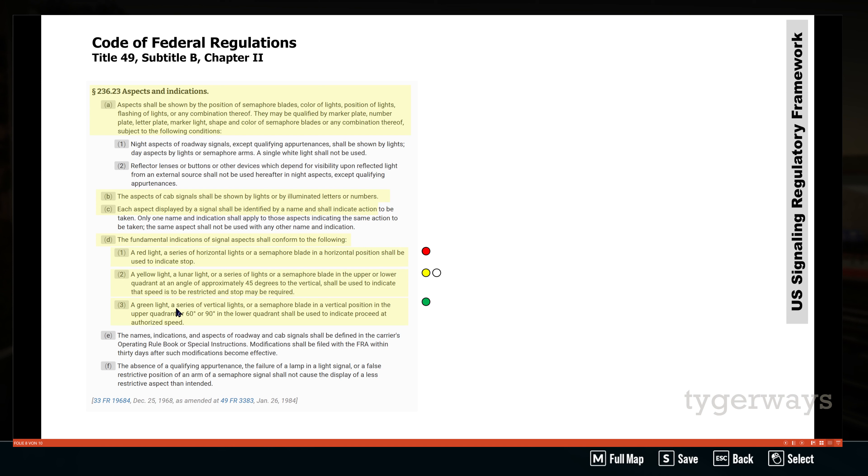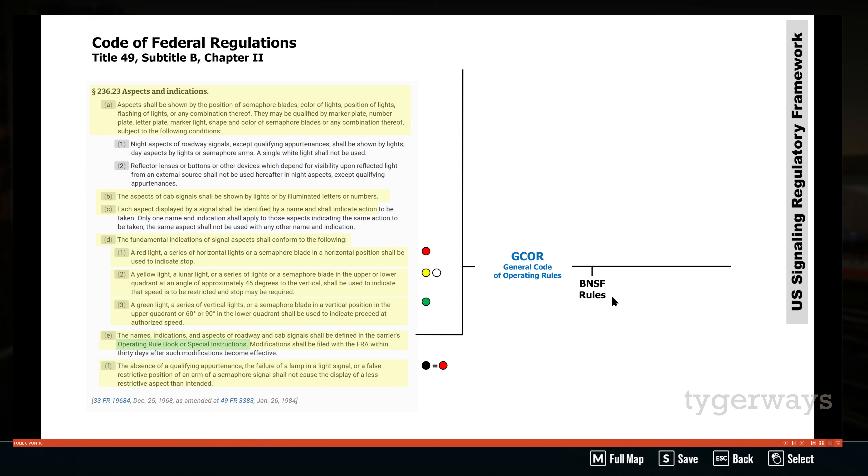Each signal needs an aspect, a name, and an indication — the Trinity. The basic prerequisites: red for stop, green for go at maximum authorized speed, and yellow and lunar for approach or restricting in any combination thereof. We also have a green light as a series of vertical lights, and for red a series of horizontal lights. This is what we actually get here a lot — a series of vertical lights, horizontal lights, or lights at an angle of approximately 45 degrees to the vertical. This is the source in the Code of Federal Regulations for those funny position light signals.